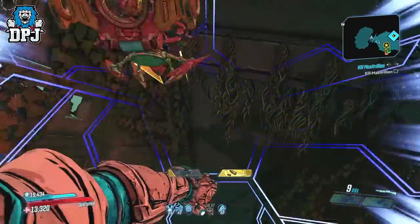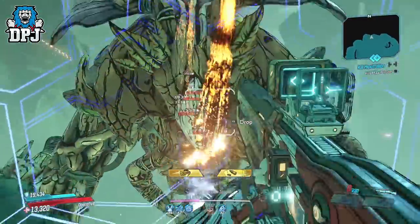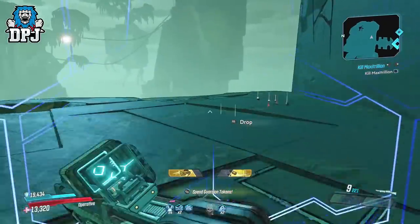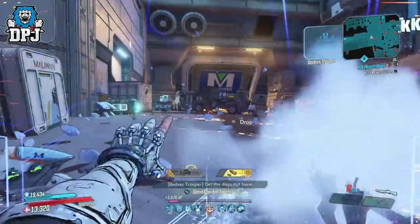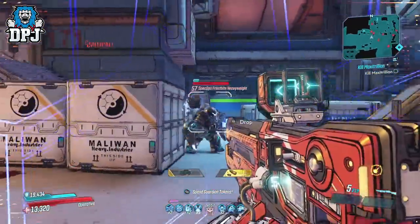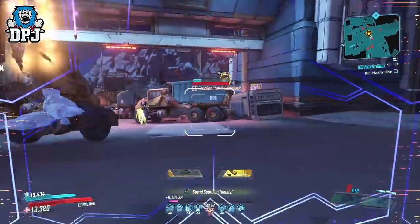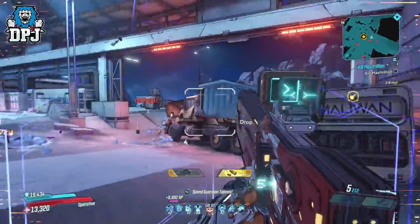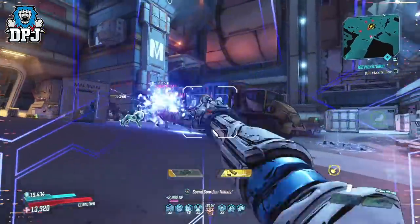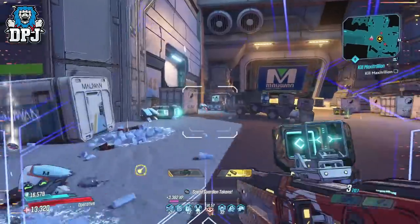Its party trick is: kills or automatic reloads grant 30% additional damage, but also decrease accuracy at the same time. This stacks 10 times, so you can easily hold a 300% damage increase - and that's just from the weapon itself, not including anything extra from your build or an anointment. The best way to stack this is to shoot the floor to empty the clip, let it automatically reload 10 times, and you have those stacks - hitting enemies doesn't actually matter for stacking.